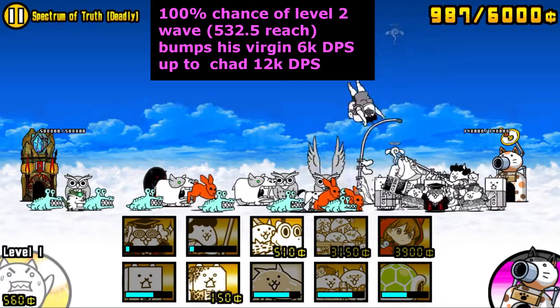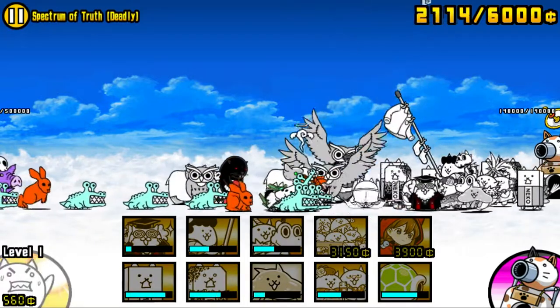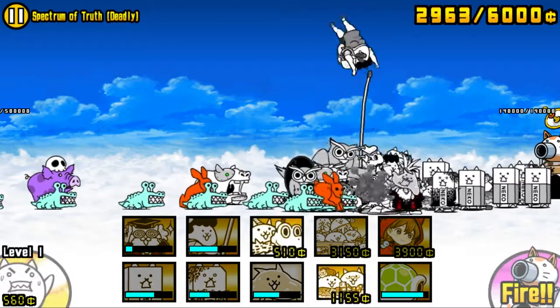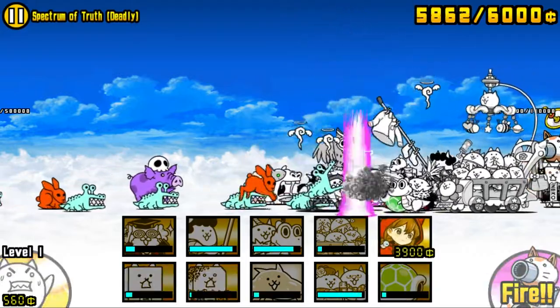which extends up to 532 range. While not very suitable for backliner sniping, it does double his 6k DPS to 12k DPS — an extremely high number and very appropriate for his frontline tanker role. Although his wavelength is pretty short, it can easily snipe and kill enemy midrangers like Owlbro, Moth, and clear up any other units not within Cats in the Cradle's standing range, helping increase his overall accuracy.